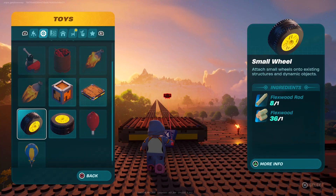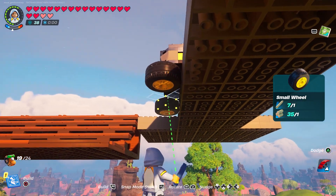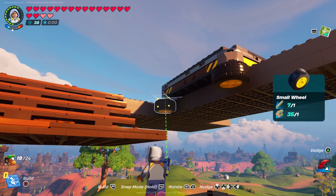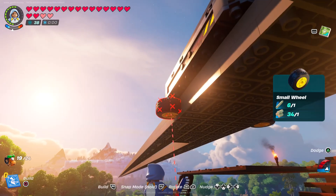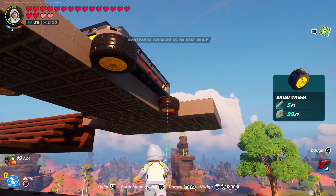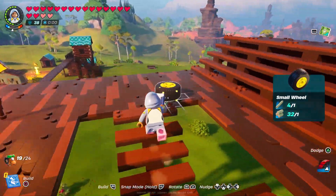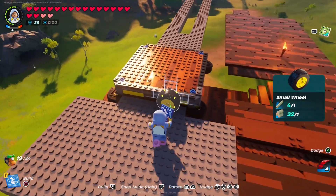Next, we need to put the wheels on — and you don't want to put them on the normal way. Instead, put the wheels on sideways and underneath the dynamic foundation. One way to make this easier is to build underneath it; while standing under there you can place the wheels on a bit easier. Before you put the wheels on, make sure your dynamic foundation is as straight as possible with about the same amount of space on both sides. Then just place down the tires sideways at each of the four corners — it's okay if it shakes around a little, it should still work.